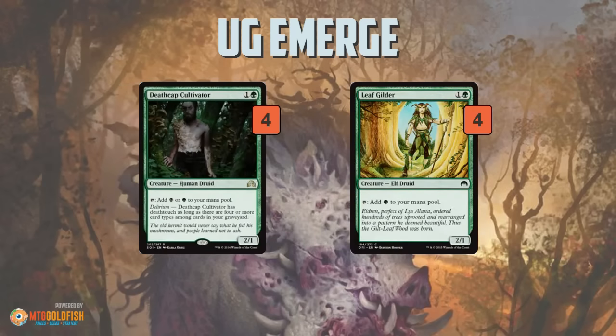This deck is looking to go underneath and over the top of what's going on in the format — the Spell Quellers, the Bant Companies, all that stuff. To start off, we have a bunch of mana creatures. We're in Standard, so we don't get Birds of Paradise or Land and War Elves — the one-drop mana creatures. But we have the full eight two-drop mana creatures in Death Cap Cultivator and Leaf Gilder. The main thing these cards do is speed up our clock, so we get to start playing our four-drops on turn three, and then maybe playing eight or ten drops on turn four, which is usually pretty good.